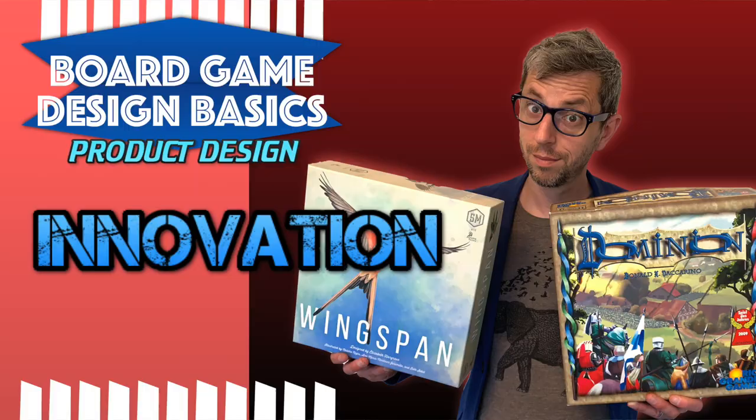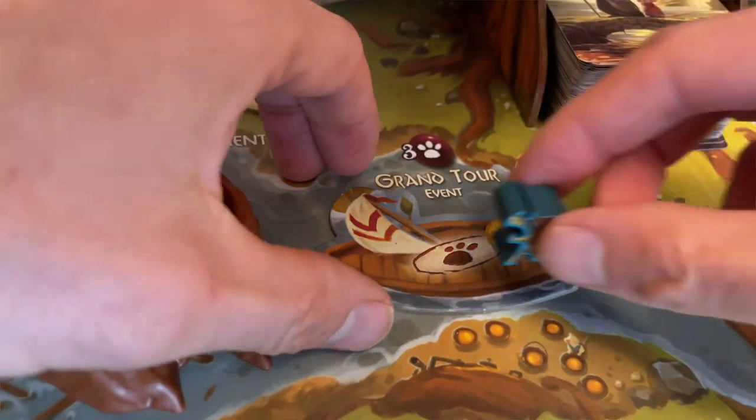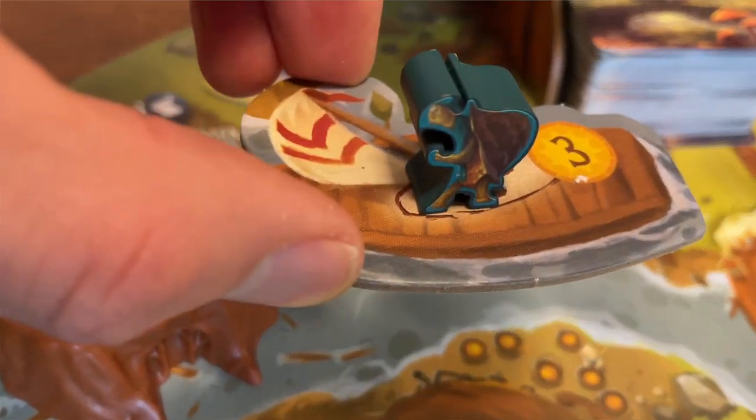So what lessons can we take from Everdell? First, it's perfectly fine to riff on a well-established genre. There's little that's genuinely innovative in the mechanisms of Everdell, but this specific combination of worker placement, hand management and tableau building feels fresh and exciting. Second, theme matters — it really, really matters. Aesthetics generates interest in a game, enhances the experience of playing, and a well-chosen theme massively increases the commercial prospects of a project. The best we can do is spot an interesting new narrative and take a punt on it.